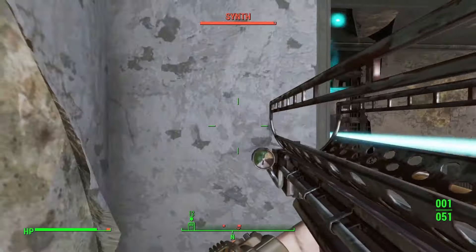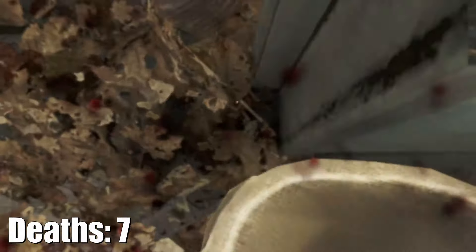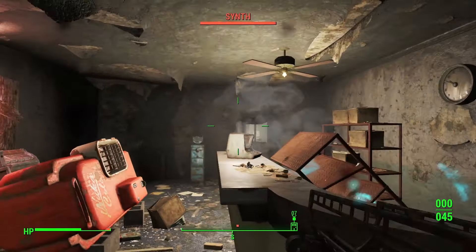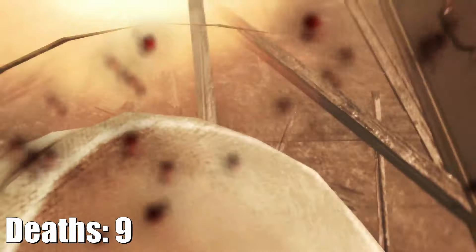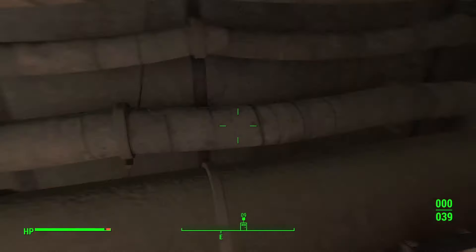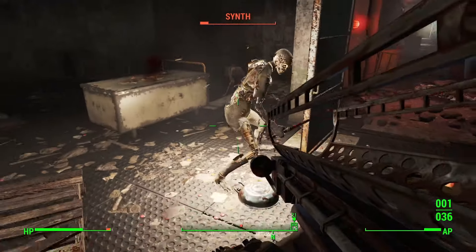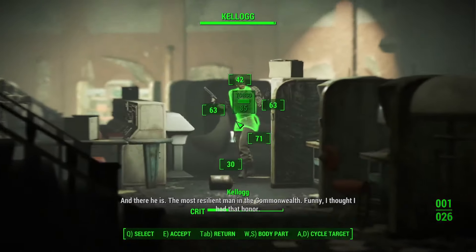I worked my way to the roof and died quite a lot — it wasn't the synths who were the problem, it was myself. Fort Hagen does not work well for close-quarters nukes. Dogmeat kept getting in the way and I had a hell of a time trying to dismiss him. After the upstairs was cleared, the downstairs wasn't quite as bad. I tried dismissing Dogmeat but instead launched a pig right at myself and immediately got karma'd. Thankfully the lower floors had long hallways so I could blast from afar. I played it safe, and before too long I was at Kellogg.